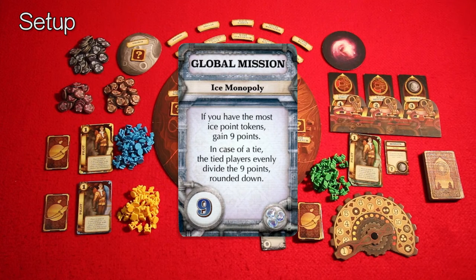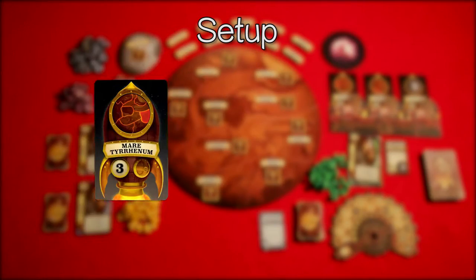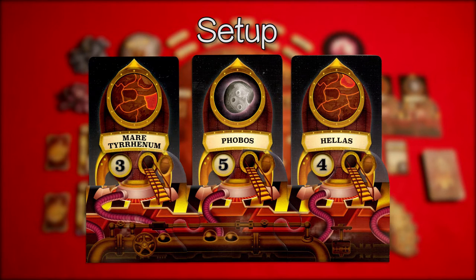Sort the destination tokens into neat piles so that there will be two for each zone. Place the Ice Monopoly global mission face up near Mars. Shuffle up the ship cards to create the ship deck and place it near the launch pad. Draw a number of ship cards equal to the number of players and place the cards underneath the launch pad as shown.